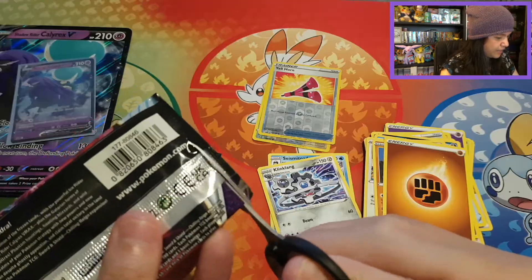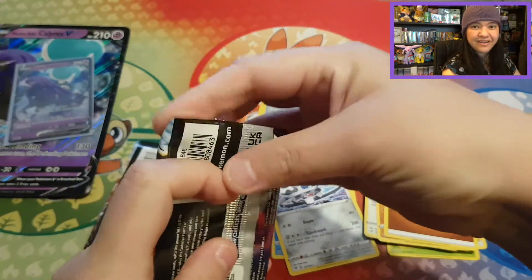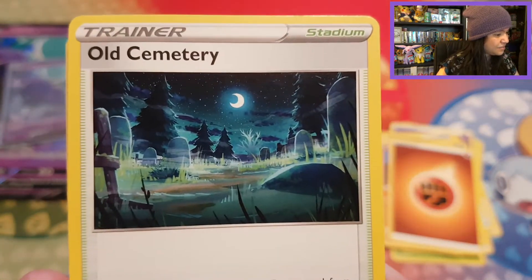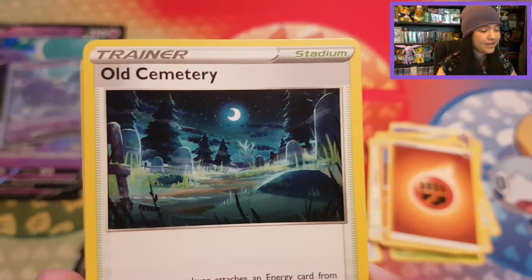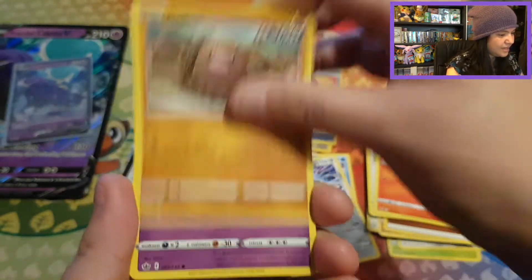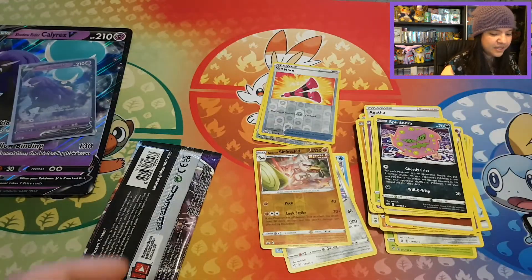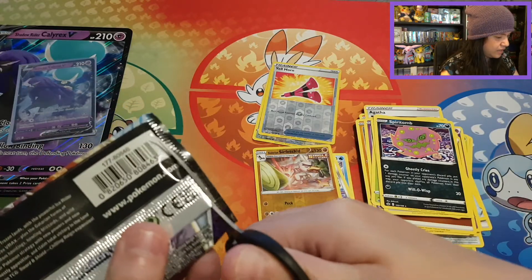We only have two Chilling Reign packs left. Shall we still pull a holo? I really hope so, but getting a promo card is already really nice. I'm not very lucky in these small boxes, but you never know what you can pull. Starting off with this beautiful trainer card — I think it's one of my favorites, so majestic with that moon lighting up the dark picture. Old Cemetery, Rabbut, Agatha, Skwovet, Scorbunny, Pikachu, Golett, Steelix, and a beautiful Reverse Galarian Sirfetch'd, plus a regular Gastly with a Fighting Energy. Here's the code card for Chilling Reign.